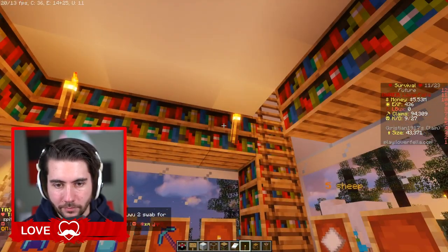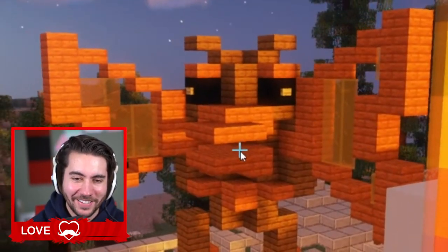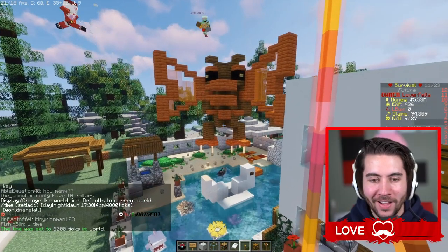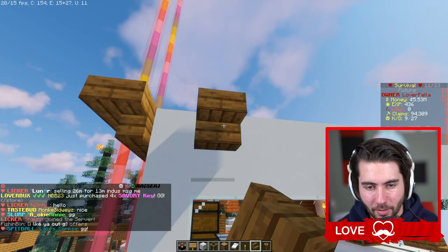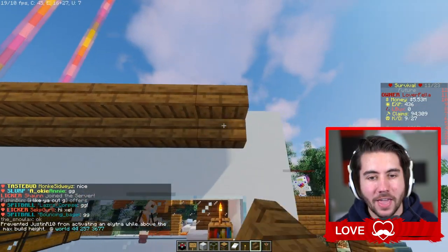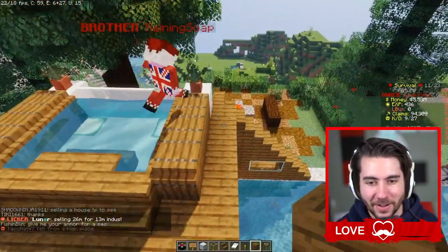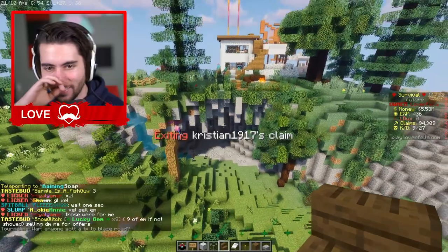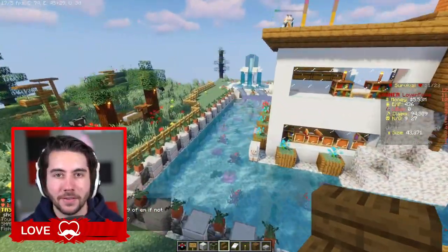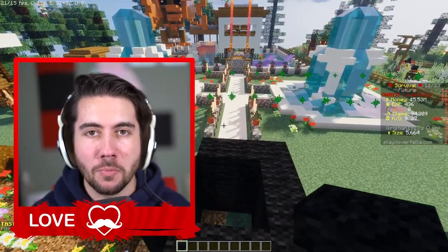Isaac built a pterodactyl — this is horrible. I'm giving the outside just a little touch-up and then I think we're about ready. I feel like I'm frosting the cake here with the final details. The lower deck looks great — it's actually sick. Honestly at the beginning I was worried it wouldn't come together, and then Isaac made the pterodactyl and it was so much worse than I thought.